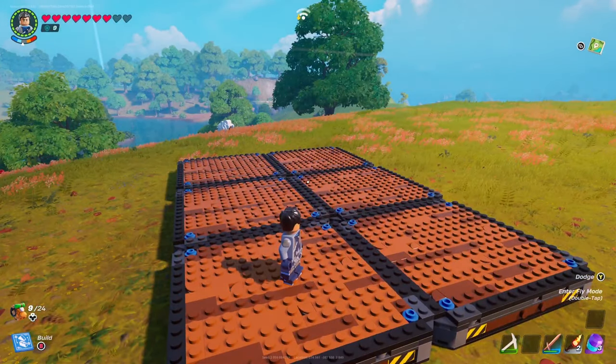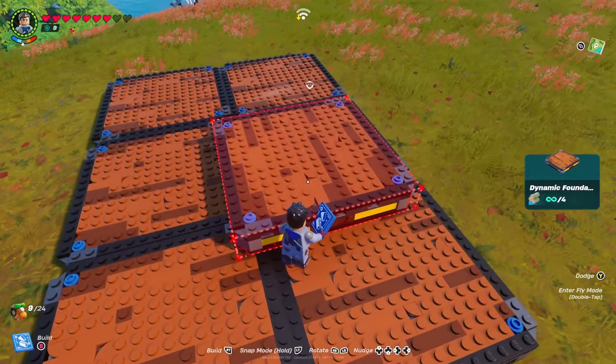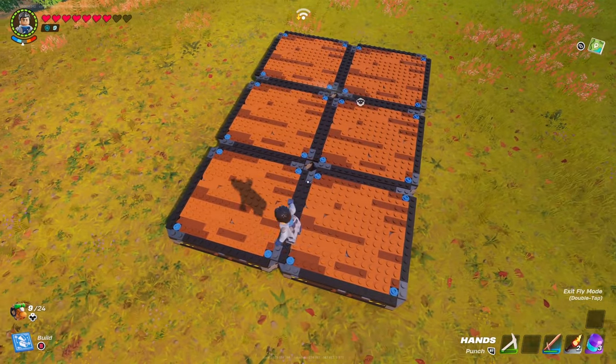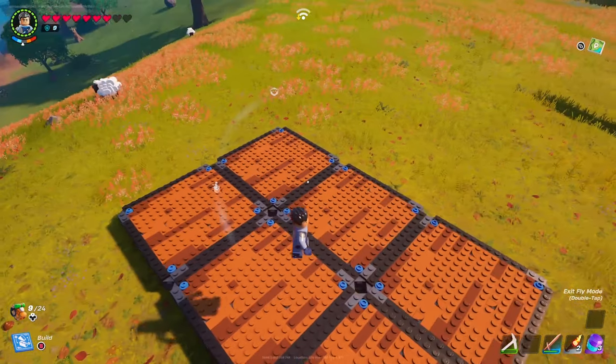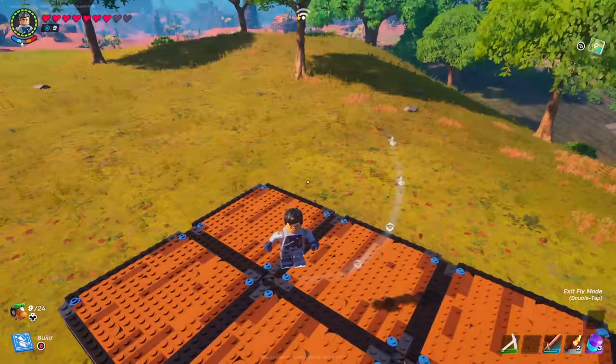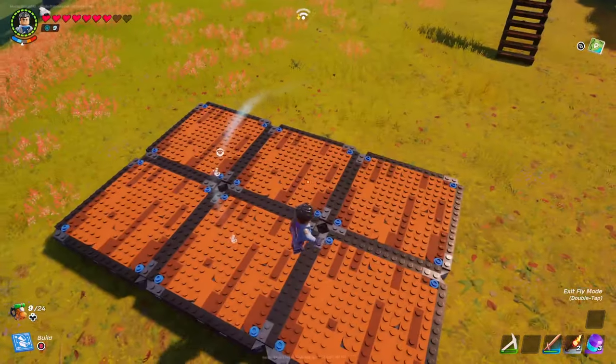What you're going to need first is dynamic foundations. As you can see I have placed six of them right over here next to each other. You want to build it exactly like I have, or you can build a smaller one depending on you, but you want to build six of them like this next to each other.